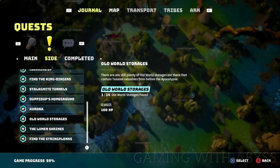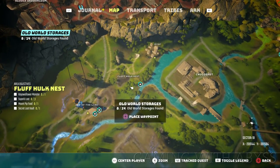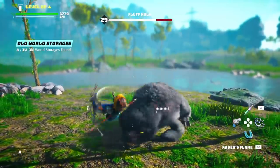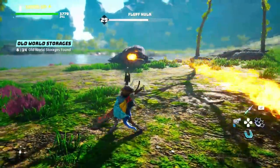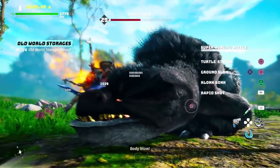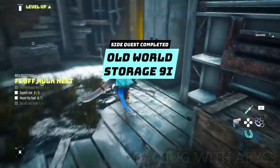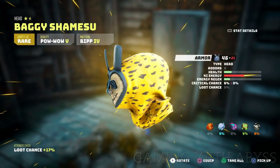Next, how to find the secret loot vault. Start the side mission called the Old War Storage. On the map you'll notice 14 different areas with a hulk nest. Go to that area, defeat the mini boss — you may need to come back a bit later — and it will give you a key to use on the vault. Inside the vault is really good loot plus crafting materials for armor and weapons. Once you defeat the first mini boss you'll unlock the Old War Storage side quest and can start finding the other vaults.